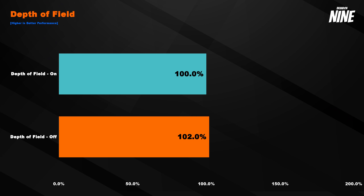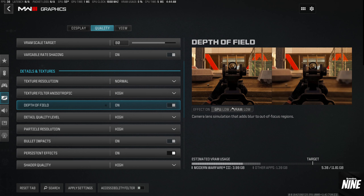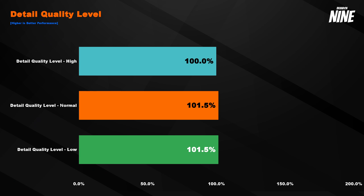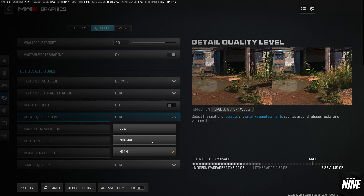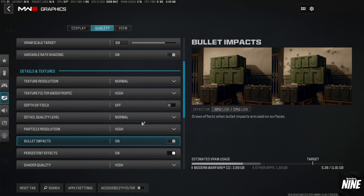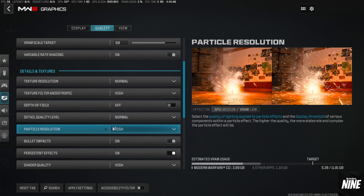Depth of field gives only a 2% decrease in performance, and I personally don't like the blur effect, so I always turn off any motion blur or depth of field — and the 2% performance bonus is a nice extra. For detail quality level, there's not much performance increase between settings. I couldn't really tell a difference visually, so I recommend normal for most people — it's an extra percent and a half, and every little bit counts.